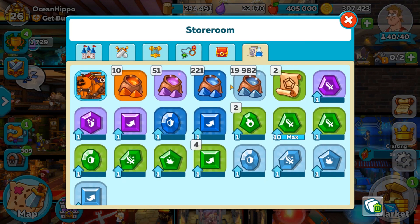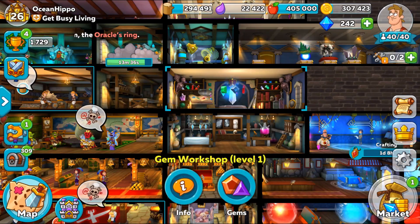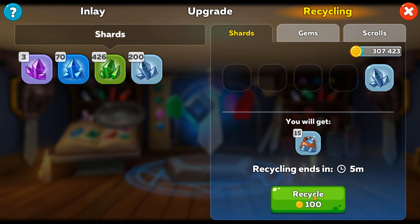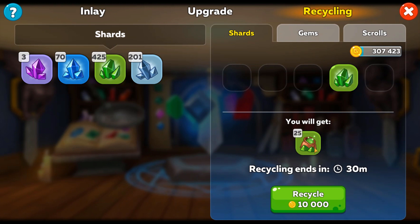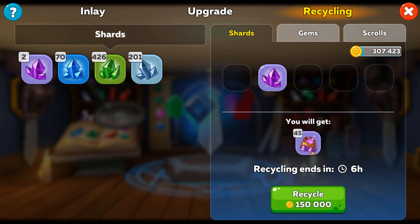To level the gem up you'll need dust. To get dust you need to break down shards – the same shards you use for crafting. To get a shard you break down an item like a weapon, armor, ring, or amulet, and then to turn that into dust you need to go to the gem workshop, tap on recycling. Tapping on your shards will put them across to the right-hand side, and it will cost you gold to turn them into dust. One grey shard will get you 15 dust and cost 100 gold. A green shard will get you 25 dust and cost 10,000 gold. A blue shard will get you 30 dust and cost 40,000 gold. A purple shard will get you 45 dust and cost 150,000 gold.